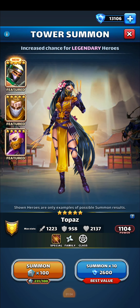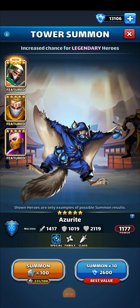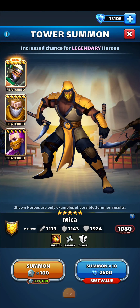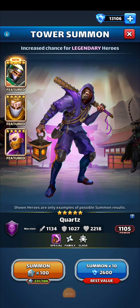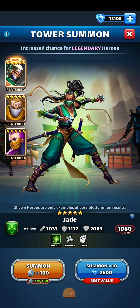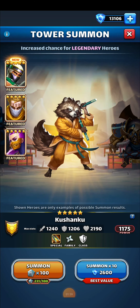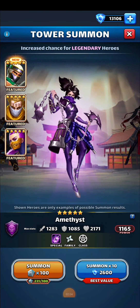If you guys haven't checked out that video, definitely go do so. The rewards aren't great in the tower events, but if you need emblems, this is a great opportunity to get those. You can get 800 emblems for getting in the top 100, which is a lot. Even if you get top 1000, you're going to get 70 emblems of each of the 10 classes — so still 700 emblems, which is a pretty decent reward for minimal effort. And you really don't need to use a lot of items.